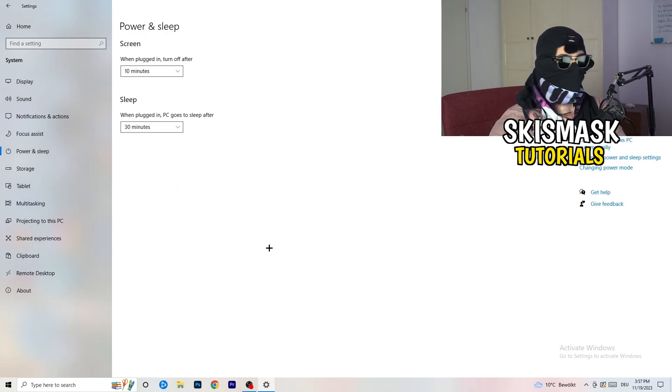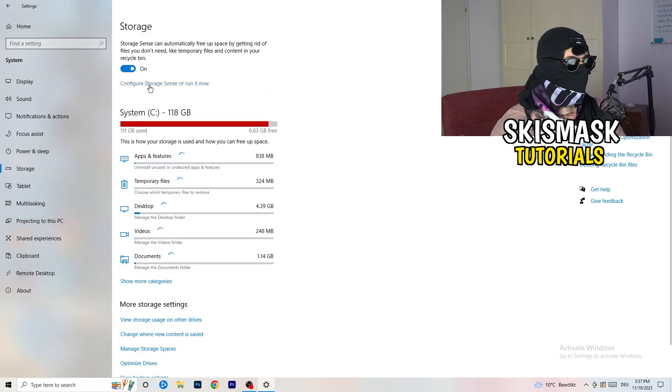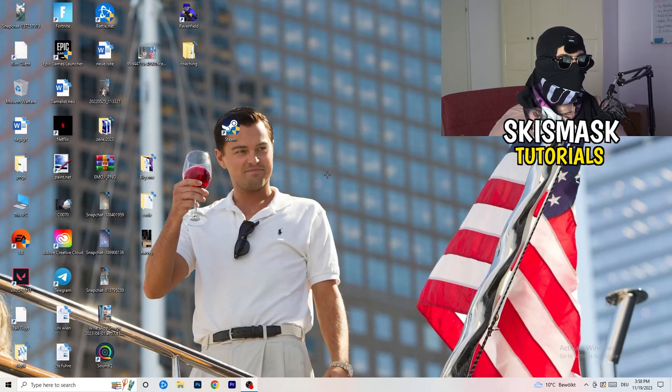Go to Power and Sleep, then click Additional Power Settings on the right. You'll have several options — Balanced works best for me, but High Performance or other plans may work better on your PC, so test them. Then go to Storage, click Configure Storage Sense and run it. Copy the recommended settings — it will delete temporary files and free up storage, which helps your overall performance.